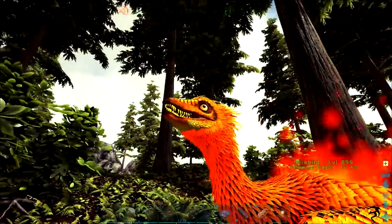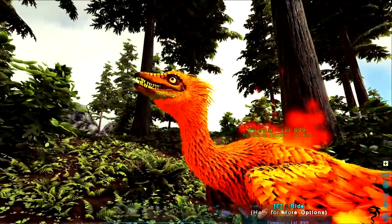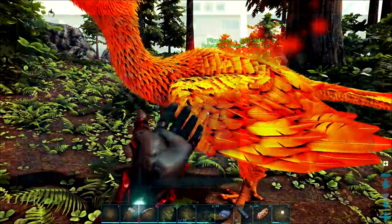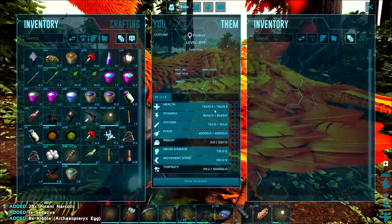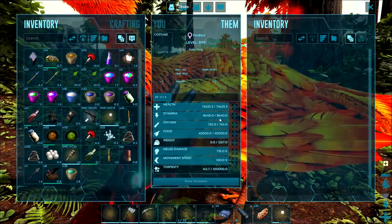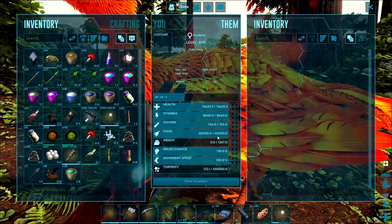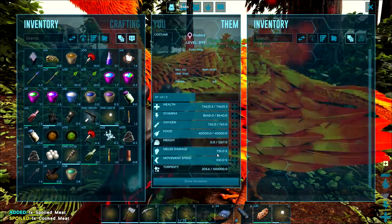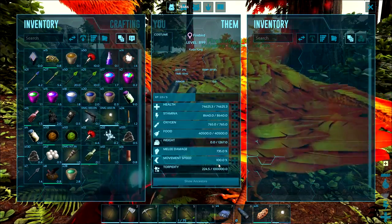Oh my goodness — you're still one of the craziest, absolute nutballed-out looking creatures I've ever seen in my whole life. That eye — he's just like, 'I'm crazy.' Let's check this thing's stats out. We got 74,625 health, 8,640 stamina, 765 oxygen, 40,500 food, 1,267 weight — that's really low — 735% melee, and 100 movement speed. It does look like we can pump his movement speed, which is fantastic.